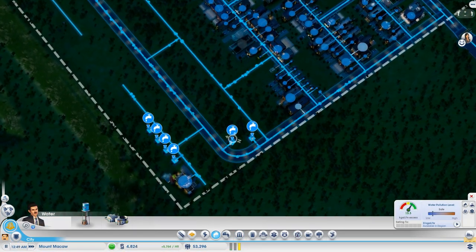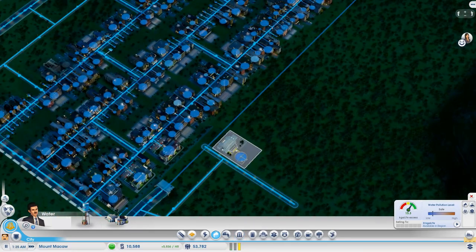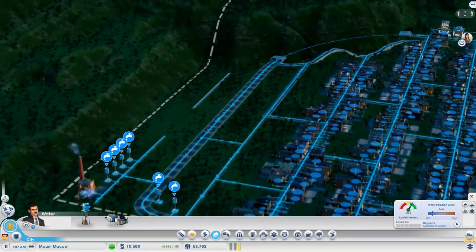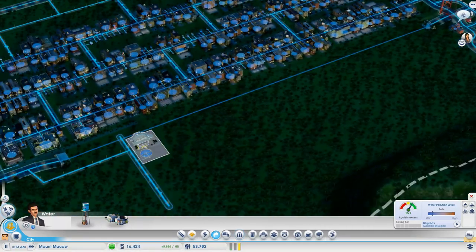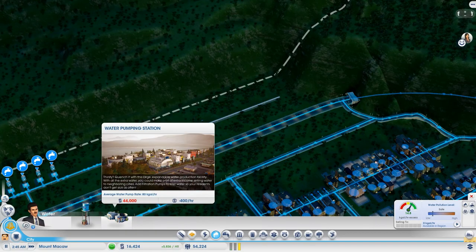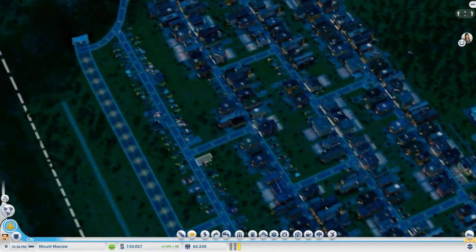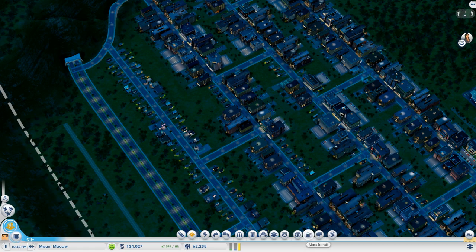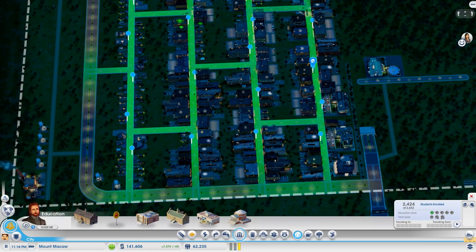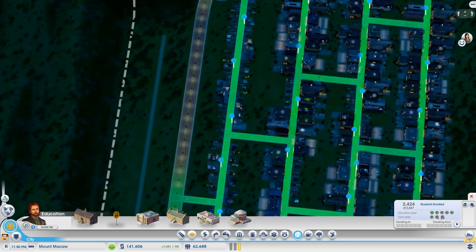I placed down some temporary water towers and connected a temporary road so the power plant wouldn't have problems. I'm just going to go ahead and zone this off-stream and rack up some cash, because we need cash for utilities over here — such as a sewage treatment plant and a water pumping station. I also repositioned all the bus stops to make them slightly more efficient with fewer stops, and added ones for the new road and new residential areas.